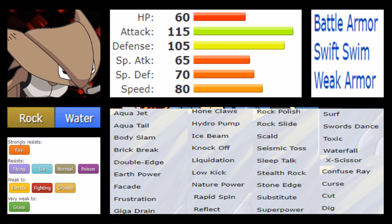Kabutops is made for combat. Its stats really pinpoint what it's able to do: low HP, 115 Attack — much like a Kartana — the bulk isn't really there but it's definitely offensive. 105 Defense is solid, 65 Special Attack you won't be using often, 70 Special Defense is alright, and 80 Speed which is decent.